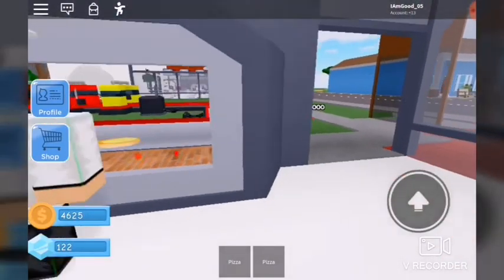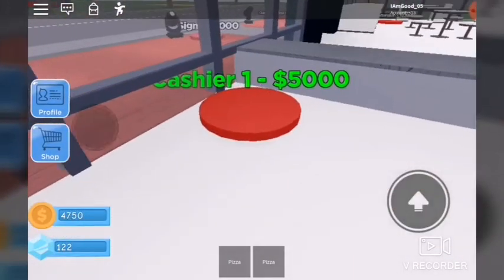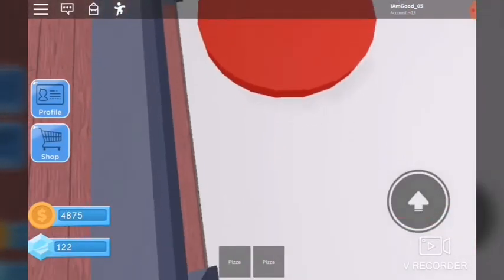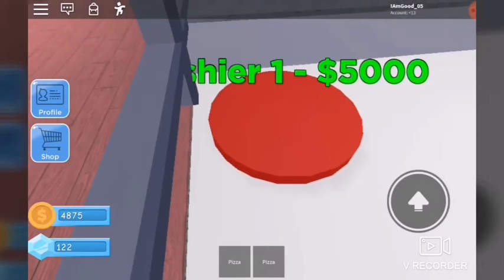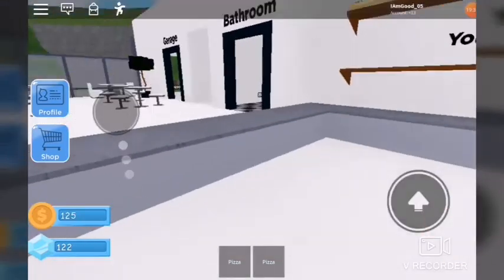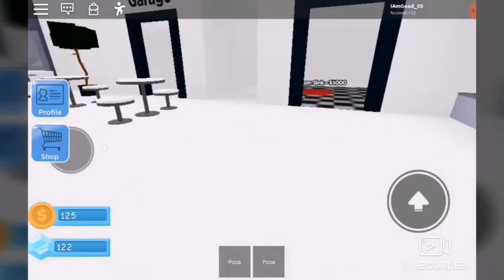If they don't have a cashier, I don't know what'll happen. I could get the turbo funnel if I want, but I'm saving up for a cashier because cashier is important. This video is long already — let's just go get the cashier at the end of the video. Thank you guys so much for watching — bye!